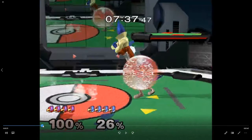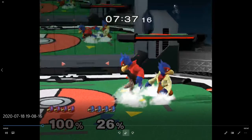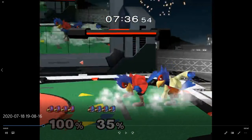Down air, shield, you land behind him — that's good. After you landed behind him it looked like you started to dash back. That works against some characters, but against Falco I think you're better off shining there and just doing some shield pressure because his back air is going to cover if you dash back. You were crouch cancelling that, which is really good.